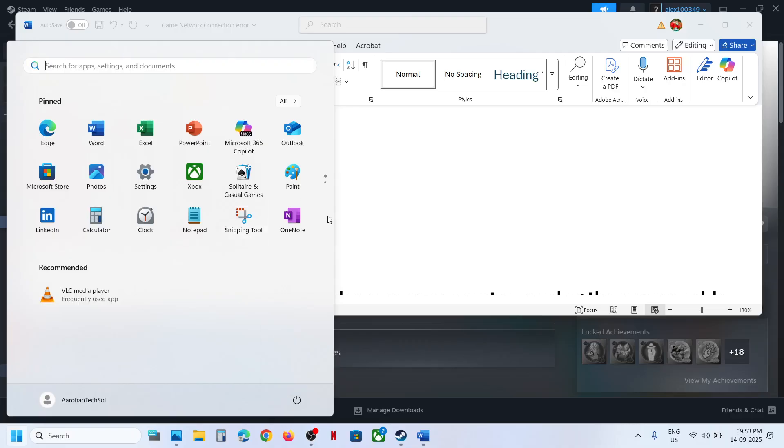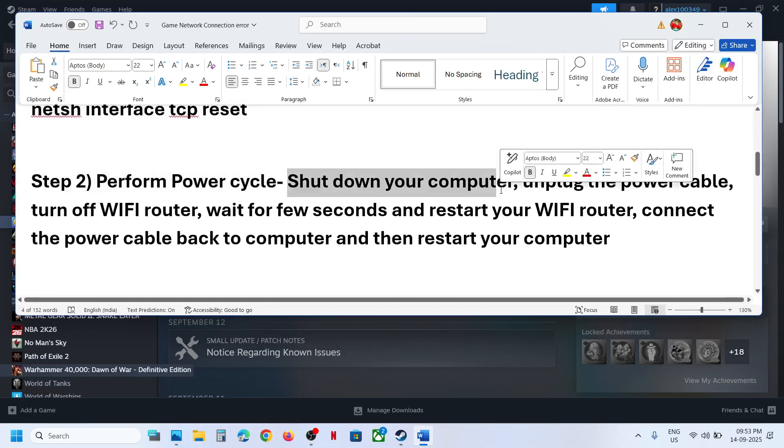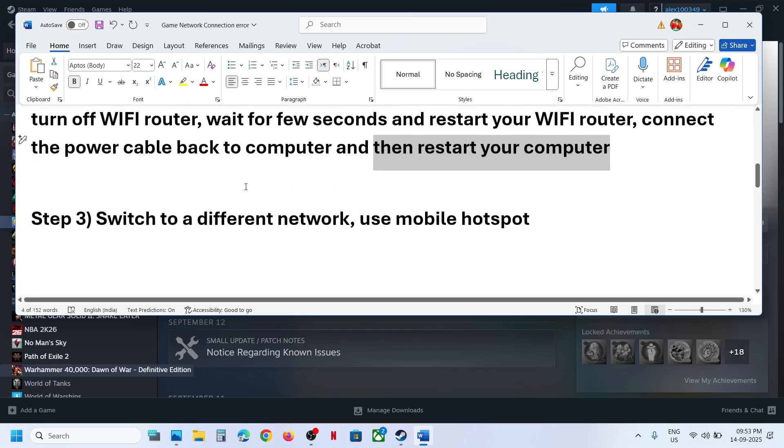The next step is to perform a power cycle. Shut down your computer, unplug the power cable, and turn off your Wi-Fi router. Wait a few seconds, restart your Wi-Fi router, connect the power cable back to the computer, and restart your computer. Check if the issue is resolved.